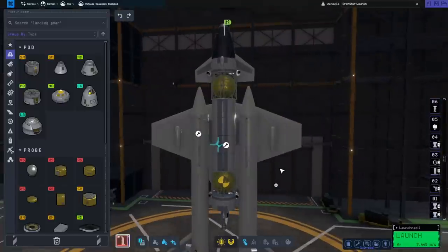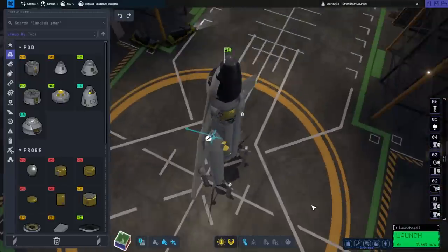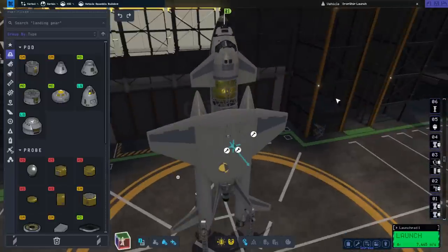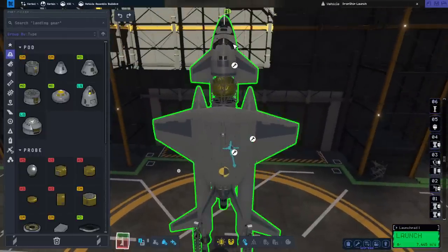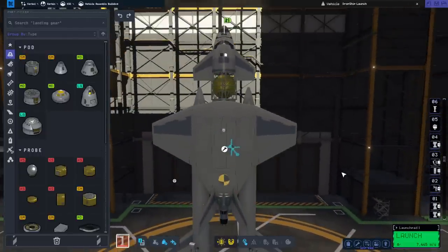I don't know by how much right now, so we're going to find out. Maybe there's some glitch on some part that means the center of lift really will act like it's off to one side, even though everything's symmetrical about this axis. So we will see.